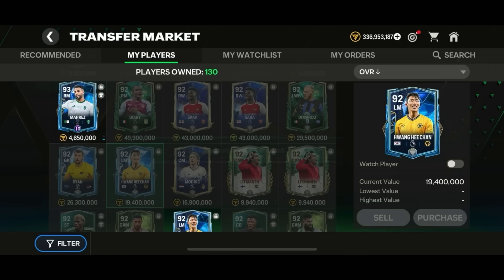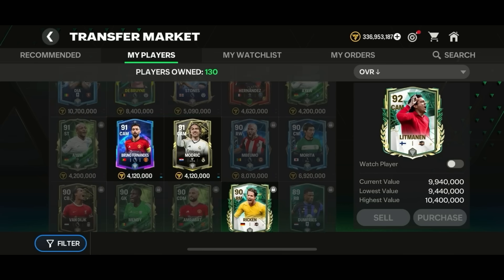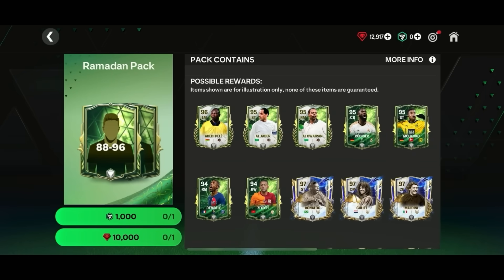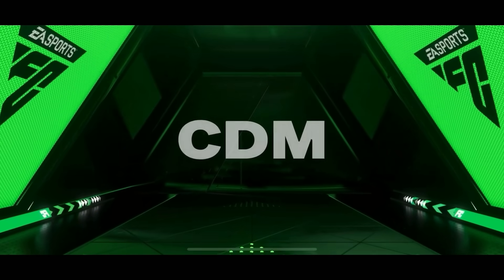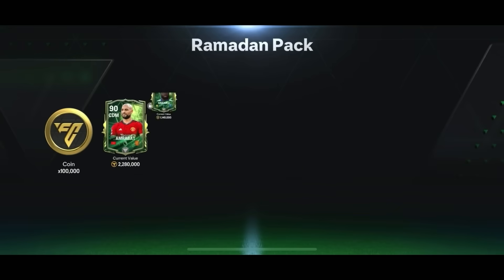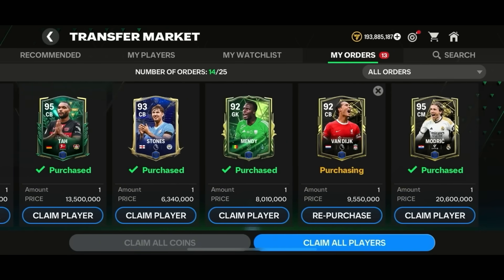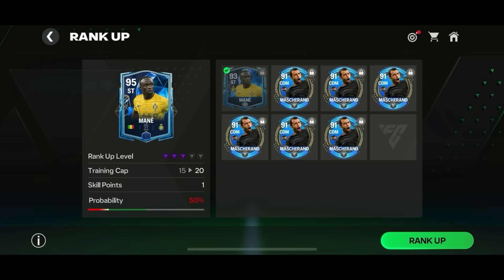I had lots of untradeable players so I decided to convert them into tradeable players by ranking them up. Before that, I opened a Ramadan pack with a tradeable 88-to-96 player for 10,000 gems - I wanted to gamble a bit. I got Sofiane Amrabat from Manchester United and Morocco, not the highest rated card. These are risky packs and my risk didn't pay out this time. Anyway, I then bought random blue cards for 133.6 million coins total to begin the rank-up process.